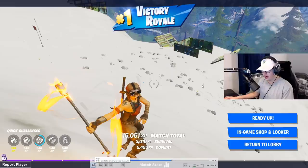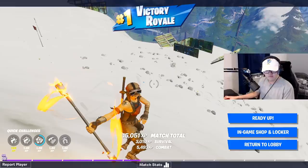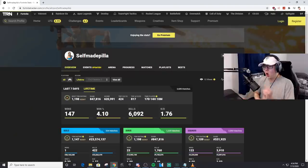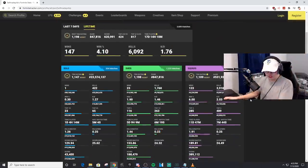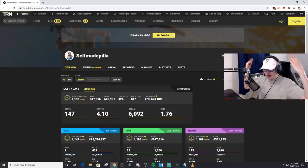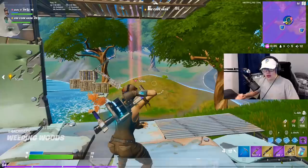After hitting that trick shot on him, I'm not gonna lie — when I tried clicking 'return to lobby' I realized this is a video clip so none of those things actually work. Now here we have self_made_pillar, who actually has way more wins than the others: 147 wins, a 4.1 win ratio, 6,000 kills, and a 1.76 KD. He has only 1 solo win but 23 duo wins and 123 squad wins — looks like he plays with his squad a lot.